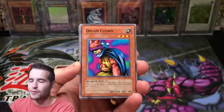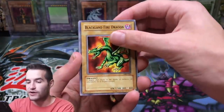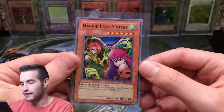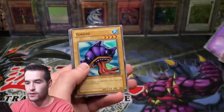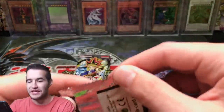Electric Lizard, Dream Clown — come on Petite Moth, that's what we need now, that's all that matters. Dream Clown, Blackland Fire Dragon. Harpy Lady Sisters — sweet! That's a sweet Super Rare. The Harpy Lady Sisters — really cool, I will take that. Can we get the Petite Moth guys? Rabbit Horseman, Tongyo — no Petite Moth. We only have four more packs to pull it. Unreal.